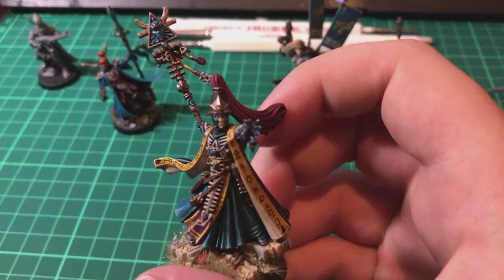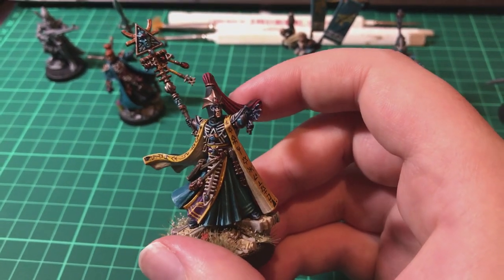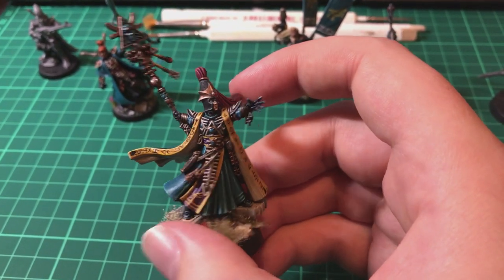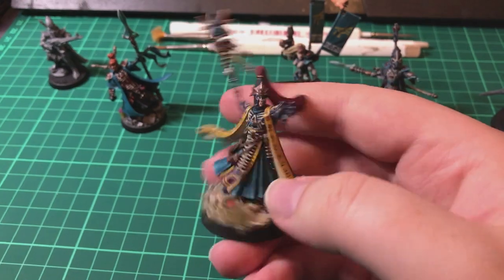He's supposed to represent the High Seer of Craftworld Bakarath - the highest ranking Farseer on the Craftworld, which is why he looks the way he does. He's got this helmet which I took from an old High Elf kit - I can't remember exactly which one, it turned up in my bits box and I thought it'd look pretty good on an Eldar Farseer. So there it is, with the big horsehair plume.